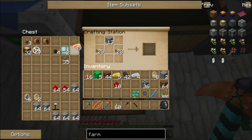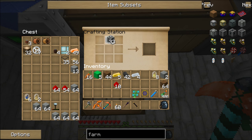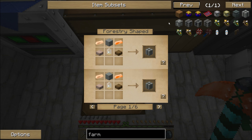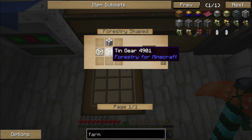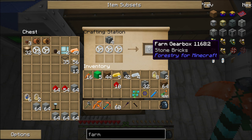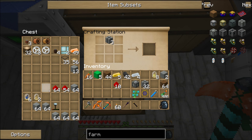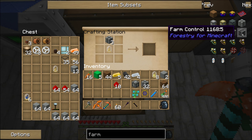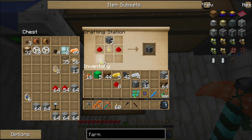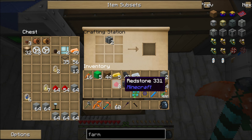Now that we have the farm blocks, we're going to need tin gears — three tin gears. There's our gearbox. We need a gold electron tube and something else for the controller — redstone. I have the gold ones in my inventory. Farm controller done. We also need a hatch — we need to make some doors for that. One, two, three — making some doors.